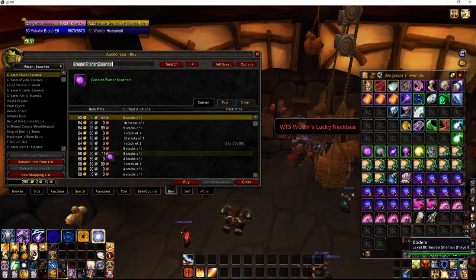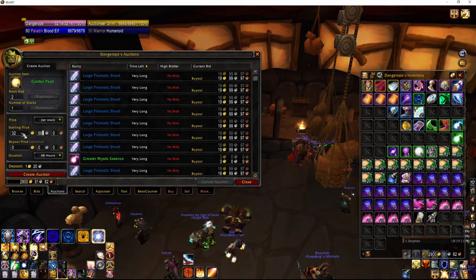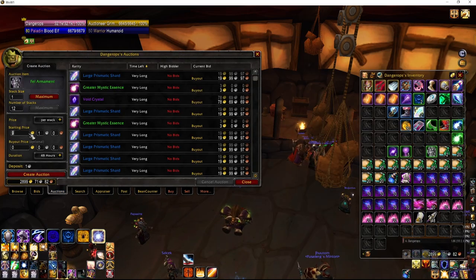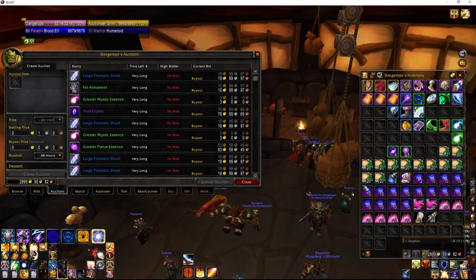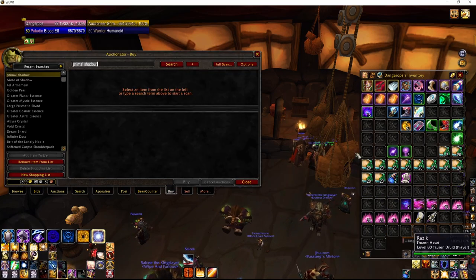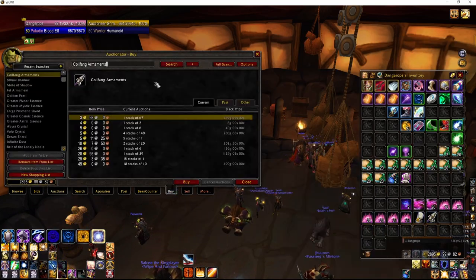Bring an enchanter. If you're going to do this, make sure you can disenchant all the BOPs from bosses — you're going to make a lot more money than just selling them at vendor prices. The gold I got from just disenchanting that stuff was about 5,700 gold. The rest is all bags and miscellaneous things.